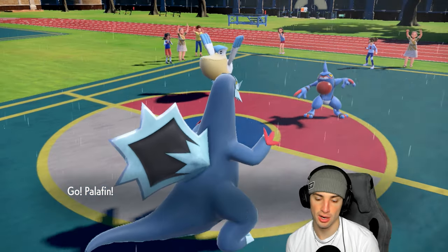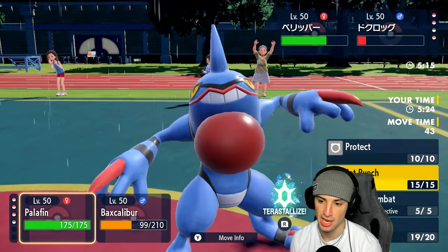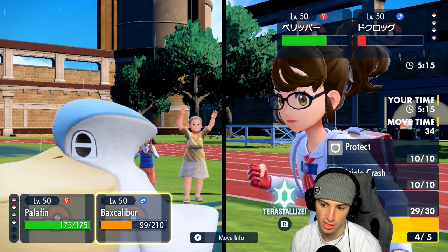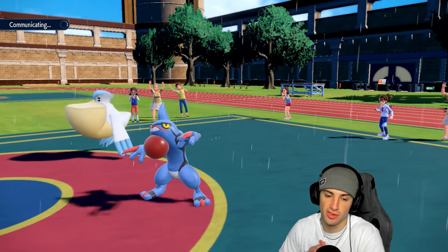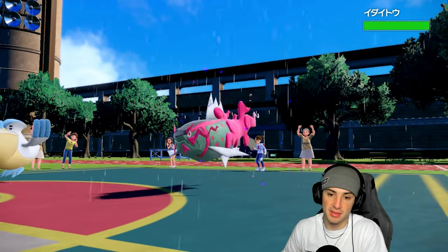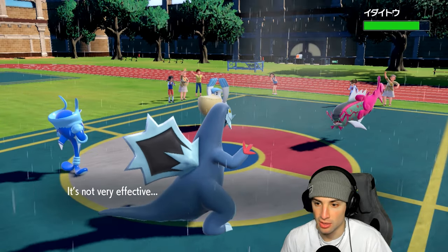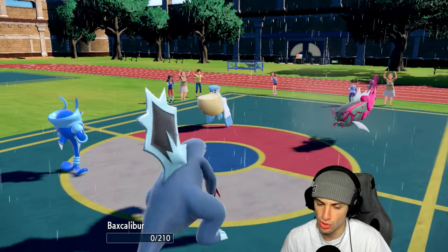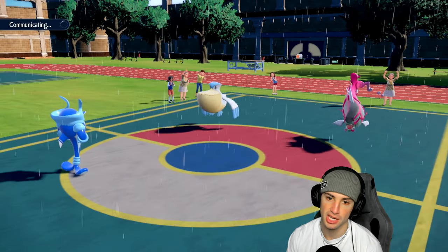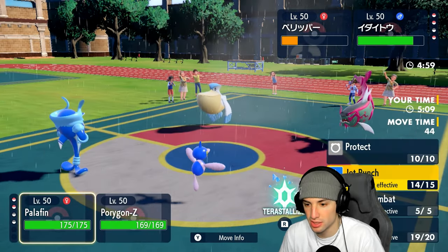I'm going into Palafin. I think our best bet is to go into Wave Crash into Pelipper — I think it might kill. Oh, we don't have Wave Crash. We're just gonna Jet Punch then. We're not gonna use our Tera. We're gonna Ice Shard because we can't Jet Punch Toxicroak due to Dry Skin. Ice Shard is definitely gonna be the play. Toxicroak's gonna withdraw, getting his stats back. We'll be able to launch priority moves. Jet Punch's gonna launch — a lot, that's good damage, at least half. Hurricane launches — you don't soak that, that really hurts.